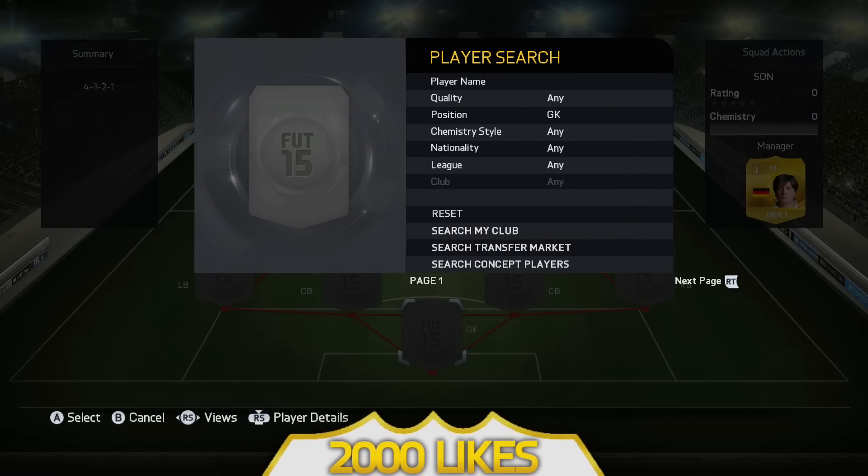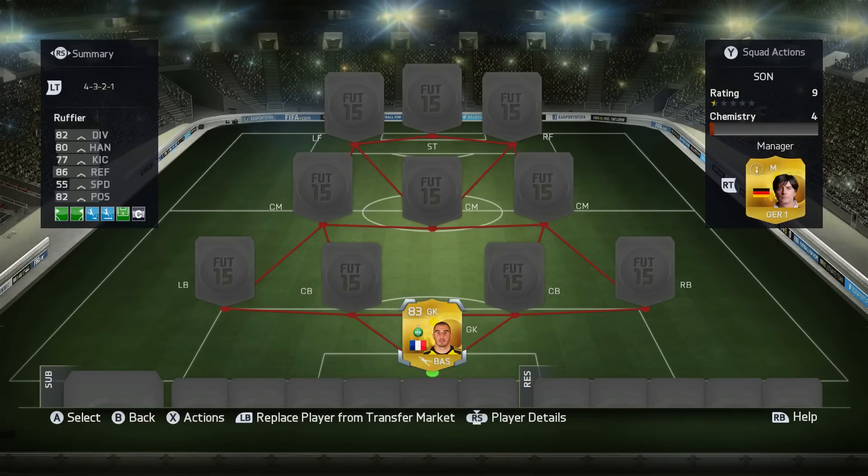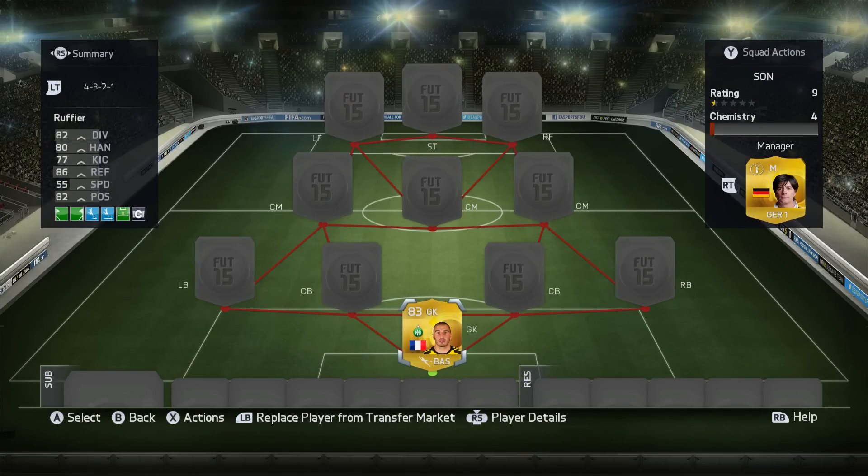I've got a really cool squad for you today and it played very, very well in the few games that I played with it. We've got Rufier in goal. You could possibly use his inform if you wanted to spend the 20k it costs, but I don't personally see any difference — goalkeepers are so poor on this game, I don't see any point in getting an upgraded version.